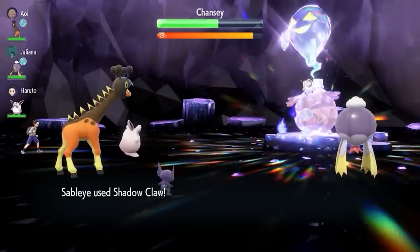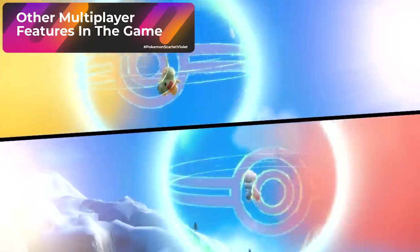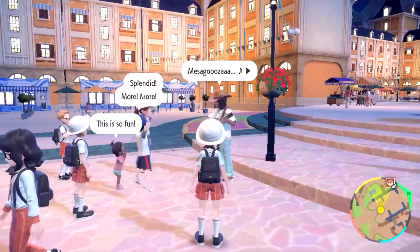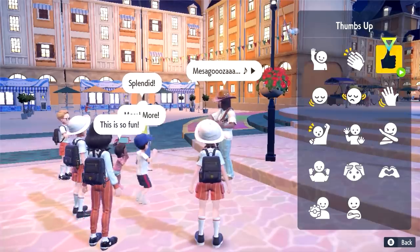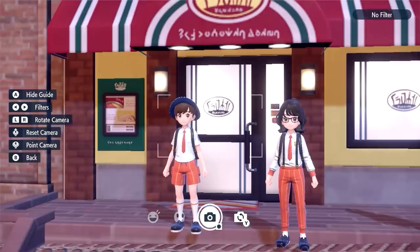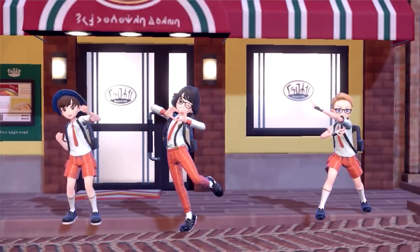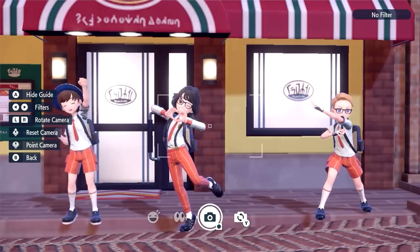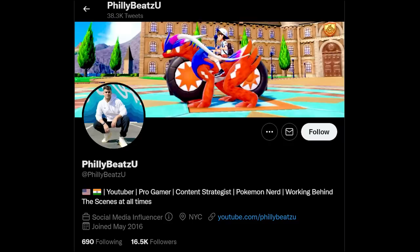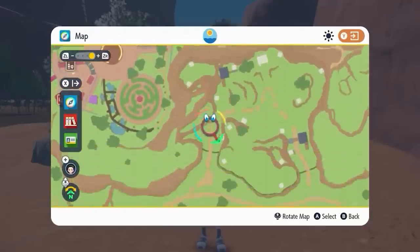I wasn't allowed to do any other multiplayer features besides the Tera raid battle during the hands-on preview, but the Pokemon Company has shown tons of multiplayer features, like inviting people to your world to explore, racing with your Legendary Pokemon across the map, hanging out in Mesagoza, taking pictures together, and using cool emotes in multiplayer. I also asked questions about what happens when someone sees a shiny Pokemon in your world and another player grabs it, but I didn't get answers to those questions — we'll have to wait for future trailers or just get our hands on the game. I'll be posting some official new screenshots on my Twitter, so go follow me there. If you want to see some Pokemon map locations I analyzed before the preview, click that video, subscribe, and I'll see you in the next one.